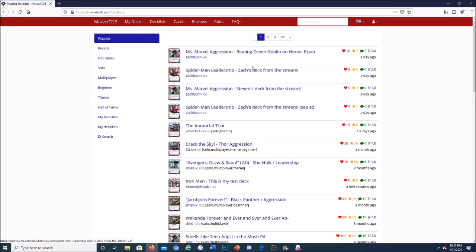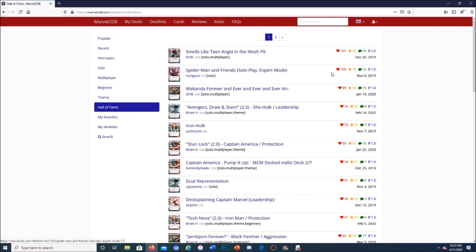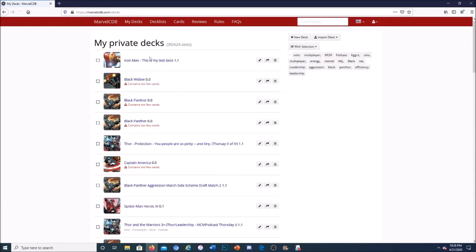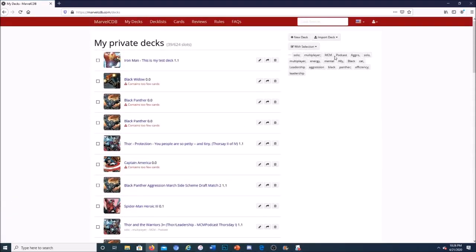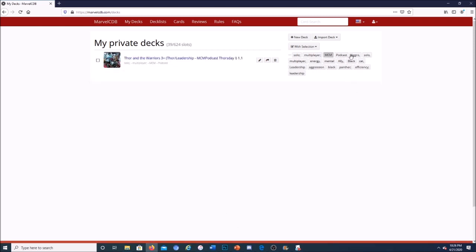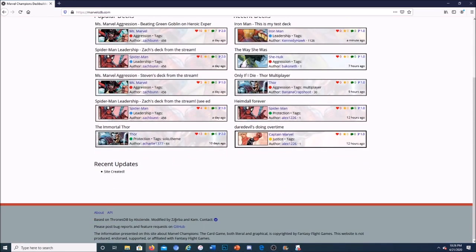Under deck lists you can see really cool decks — the most popular ones, recently popular ones, and hall-of-fame decks with the most upvotes. There are great ones by Zach Bunn, Brian P, and Dr. Zero Zero. MarvelCDB is a pretty cool resource for storing all your decks. You can tag them by podcast feature, aspect, playstyle — all sorts of things on marvelcdb.com.